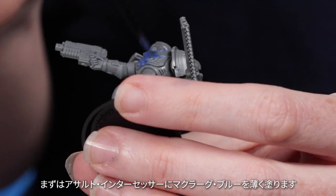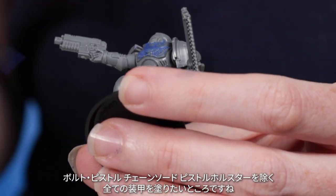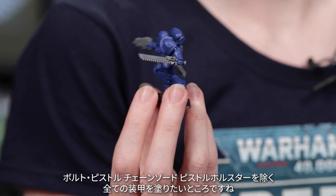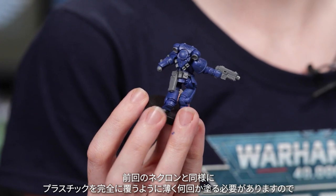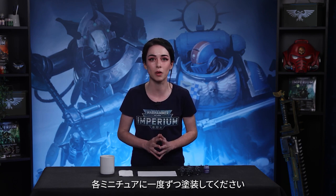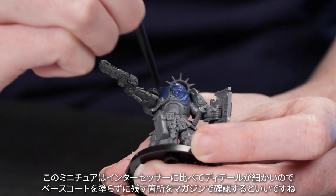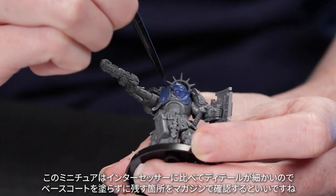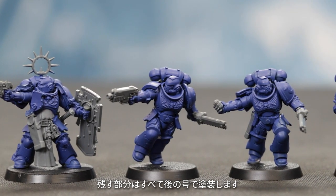Start by applying a thin coat of Macragge Blue to an Assault Intercessor. You're looking to cover all of the armor — that's basically everything except his bolt pistol, chainsword and the pistol holder on his belt. Just as with your Necrons last issue, you want to apply several thin coats to fully cover the plastic. Apply one coat to each model, then go back to the first — it should be dry by this point. For the Primaris Lieutenant, you want to paint the armor again. This model has a lot more detail than the Intercessor, so check your magazine to see which parts to leave without a base coat for now. All these sections will be painted in a future issue.